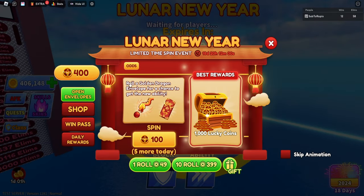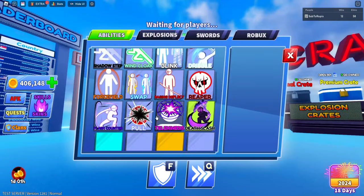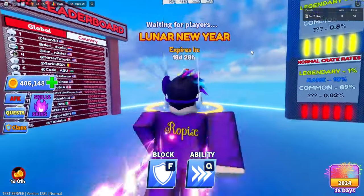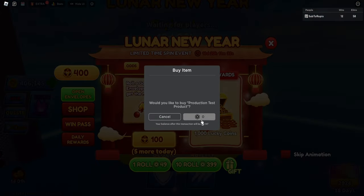This event contains a lot of things you can unlock, such as a golden envelope to get the new Dragon Spirit ability. Looking at skills, the Dragon Spirit ability lets you summon a dragon spirit to attack the ball and retarget it. We're going to be rolling to see how much it costs — 10 rolls cost 399, which is cheaper than before.